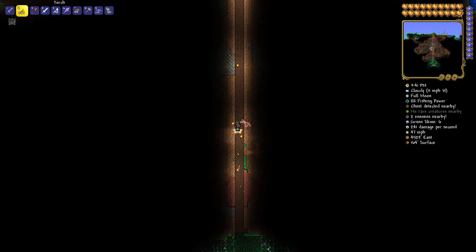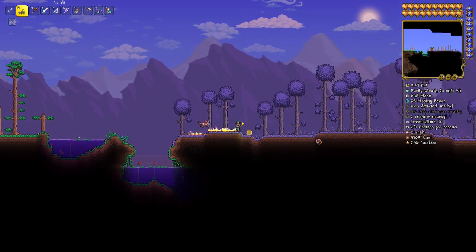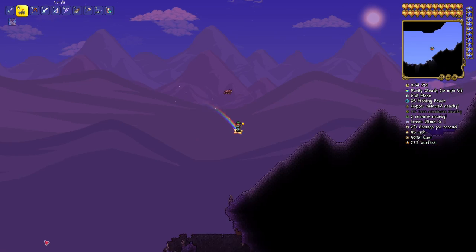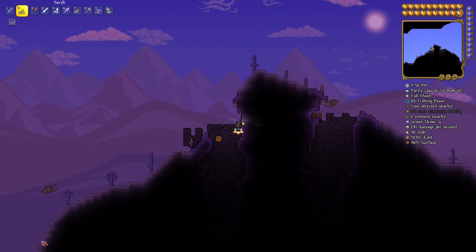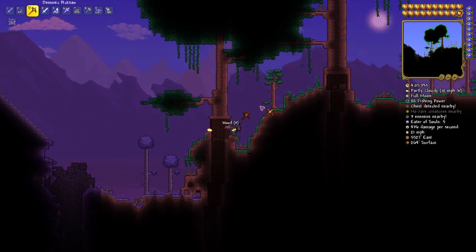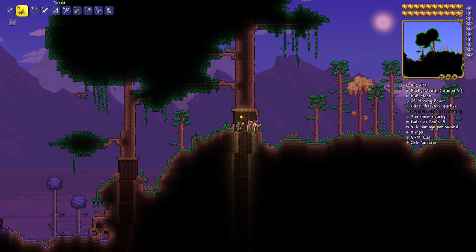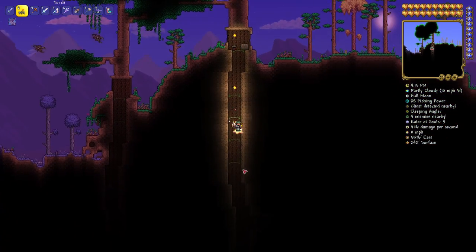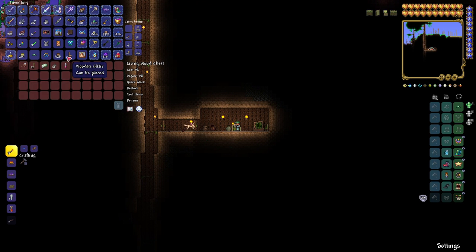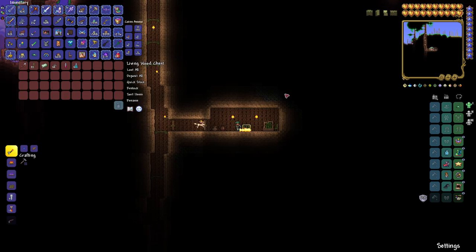We'll break the enchanted sword in a second — let's get everything else first. Next up is the finch staff, heading to the end of the world pretty much. We're at 5573 East by 286 Surface — drop on down. At 5622 East by 190 Surface, pop it open and there is your demonic finch staff. Demonic and arcane — not bad at all. If you want to be a summoner, there you go.